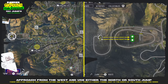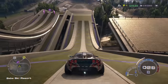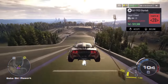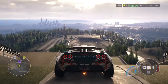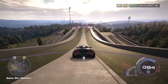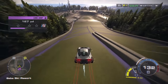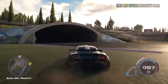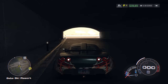Lastly for cop evasion, there are two different jumps at the ski resort. These are like two big giant ski jumps. Approach from the west and use either the north or the south jump — there's really no difference between the two. Just so you know, there's a short tunnel just to the north of where you land from this jump. So you can take the jump, lose the cops on your tail, and hide in the tunnel for any type of helicopter activity.